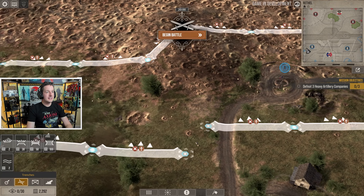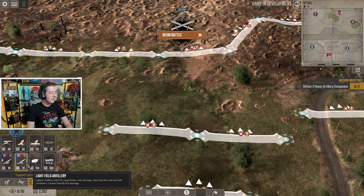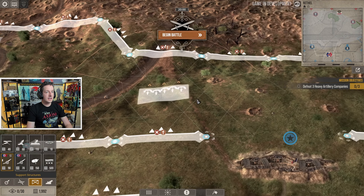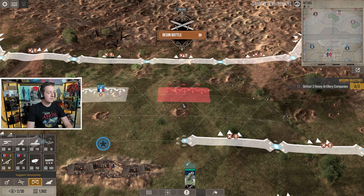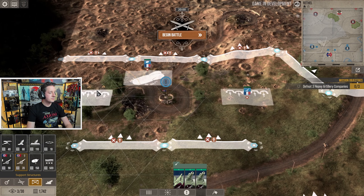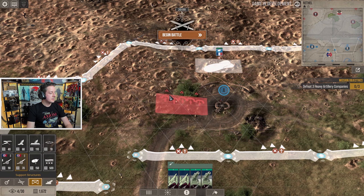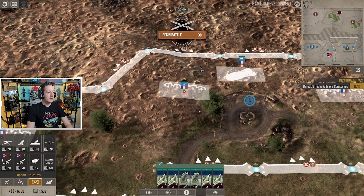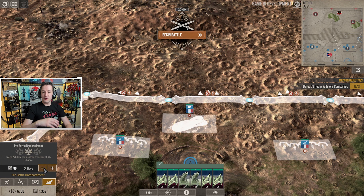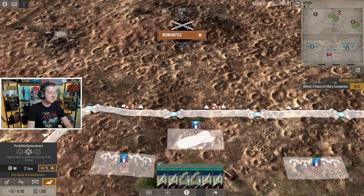Now it's time to fill said lines, and by fill them I mean let's get more artillery. We're gonna get balloons so we can see what the enemy has - we'll keep them close to the front. Next up let's get some heavy artillery because we're gonna need plenty of it. Heavy artillery can go over most obstacles, so just the middle should be fine. We'll also get some additional field batteries - two on the left and two on the right.